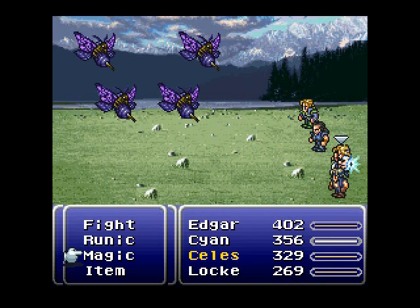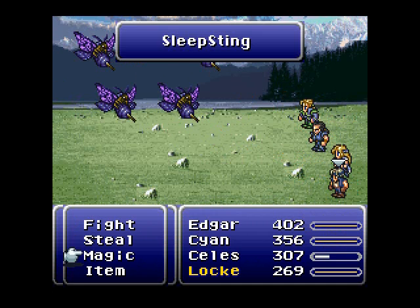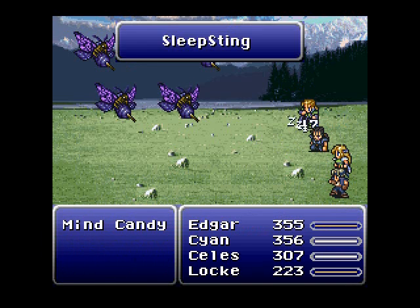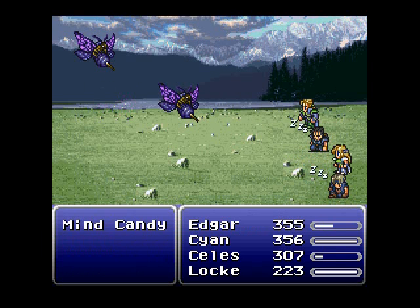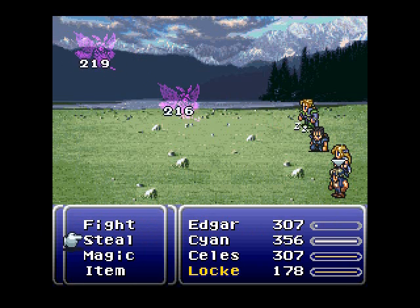What Runic does is it absorbs magic. If anyone uses a magic attack while you're using Runic, which all my cells can use, then I end up actually healing myself. I'll go ahead and steal, cause Locke - haha, get it - Locke, he's a thief. Use the auto crossbow cause it hits everyone. Alright, dead. Come on guys, wake up. There we go. Use the crossbow again. Alright, I won.